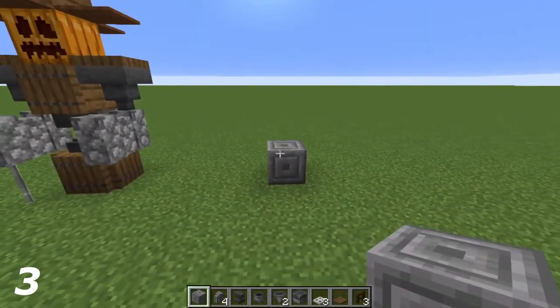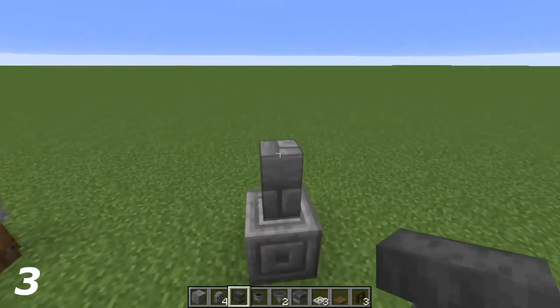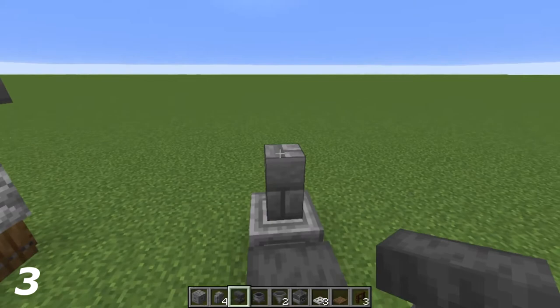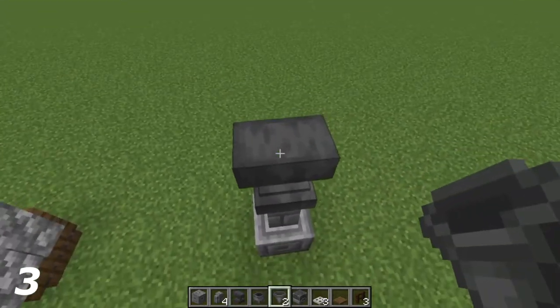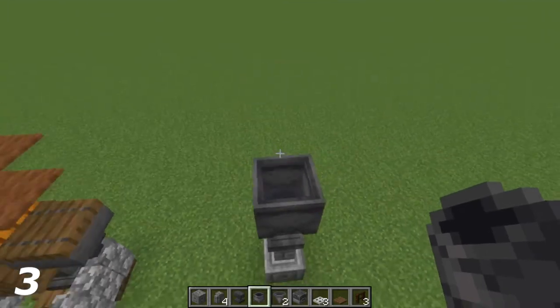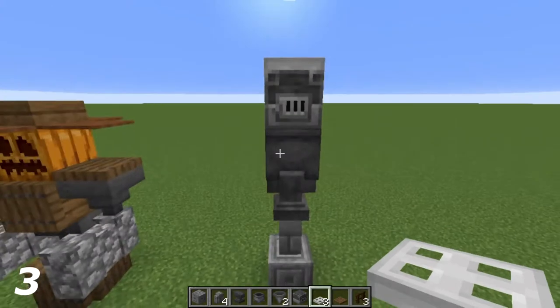How I'm going to start it off is by placing the chiseled stone brick block there like so. After you've done this, put a stone brick wall on top. On top of that an anvil, laying it on the thick side. On top of that a cauldron, then a blast furnace, and on top of the blast furnace an iron trapdoor just like so.